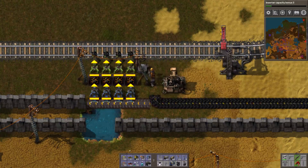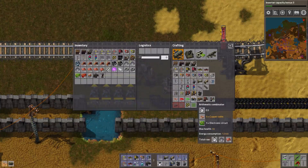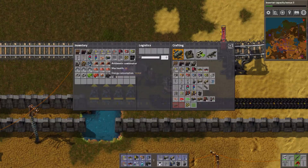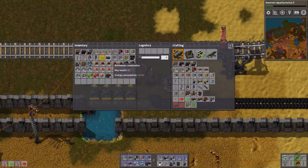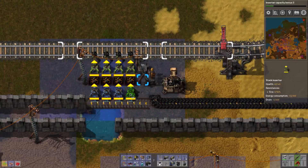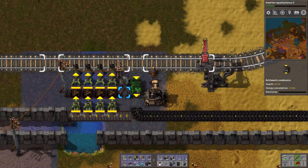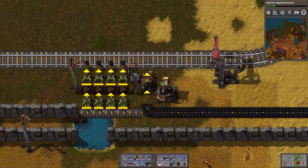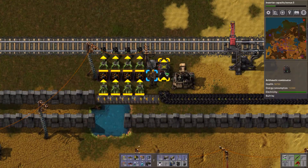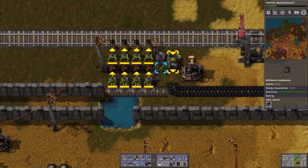But there is a very easy, very elegant way to do this by using an arithmetic combinator. So let's create that arithmetic combinator — we're going to need some green wires and some red wires for that. Let me replace those with stack inserters as well. The way this is going to work: we place down this arithmetic combinator here, and then we hook up the green wire of all of the chests. I connect every chest to the input of this arithmetic combinator.